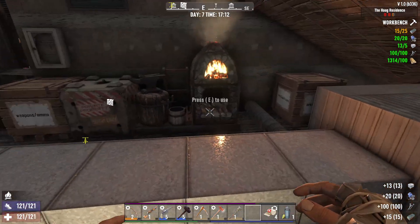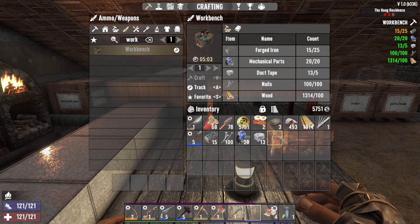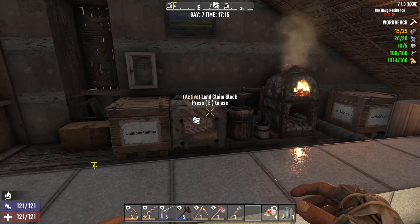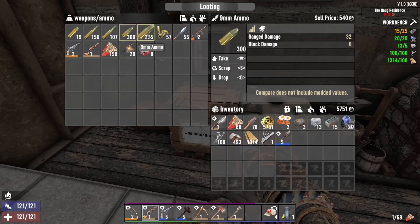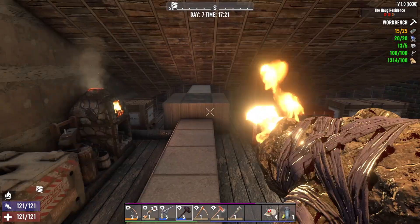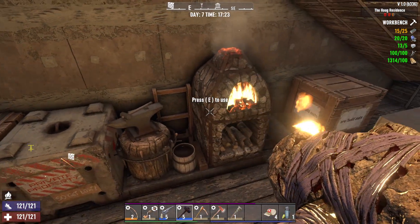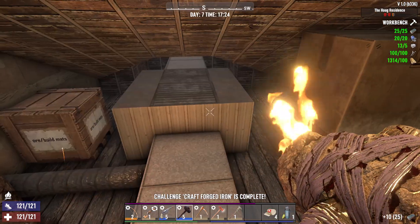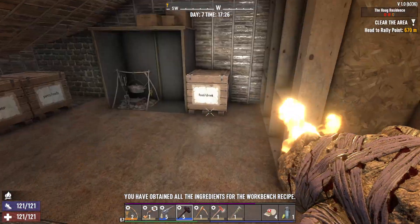Now all we need is 10 forged iron which will be done in no time. Just please don't send a screamer at me while I do this. Last time I was smelting a lot of forged iron I had like three screamers come in on me - it was bullshit. We really need a normal handgun so we can use all this 9mm next horde night. Bam - workbench, five minutes!